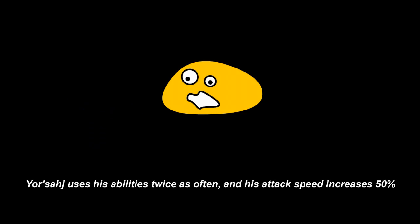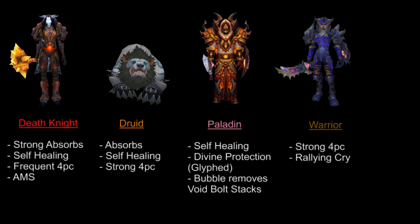The yellow ooze will cause your Sajj to use his abilities twice as often and increases attack speed by 50%. Because you'll be absorbing 3 oozes, this makes yellow really devastating. In this guide, there's only one combination of oozes where I would suggest you absorb the yellow ooze.